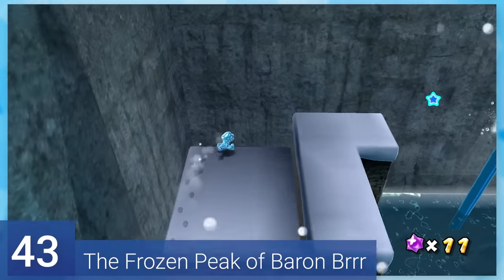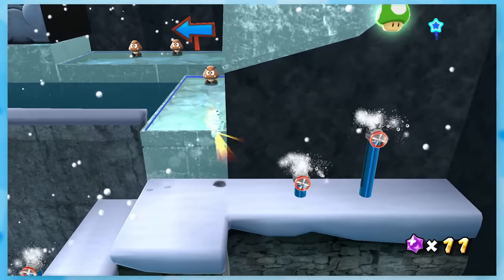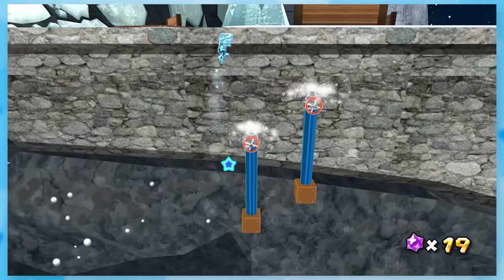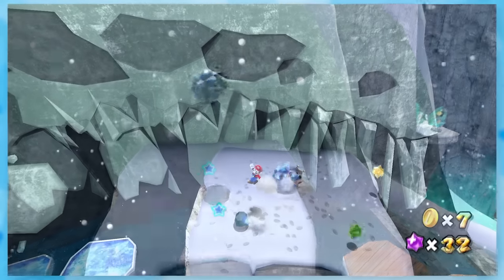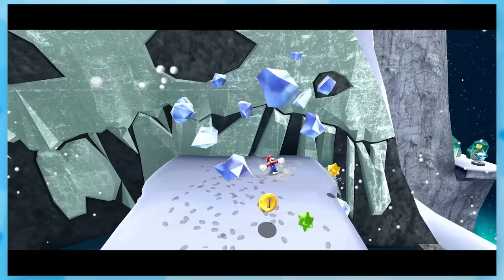43: The Frozen Peak of Baron Brrr. A lot of ice flower usage. Most of the challenge is getting across before the flower timer runs out — it's not very hard. Even Baron Brrr is a simple boss. You just need to jump and spin as he's coming down to freeze you. Definitely one of the more forgotten about galaxy bosses, probably because he doesn't put up much of a fight.